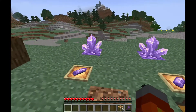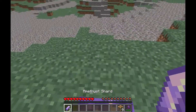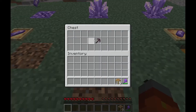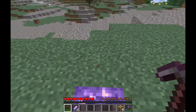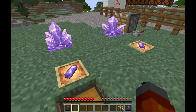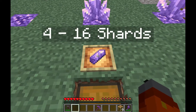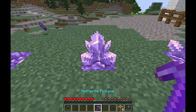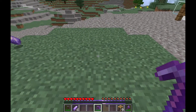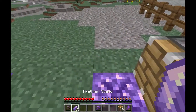So with Amethyst, if you break it with your fist you will always get two shards no matter what. If you break it with an axe you'll always get four. And if you break it with a Fortune 3 pickaxe, you can get eight with level one, twelve with level two, and sixteen with level three, I think. There we were unlucky and got four. And if you use pistons, you always get two.